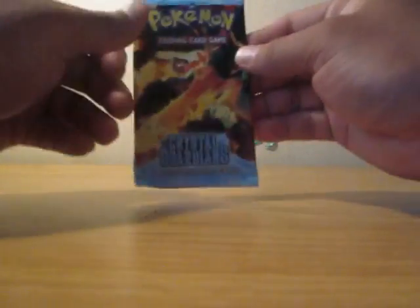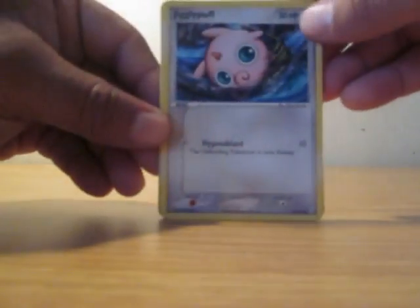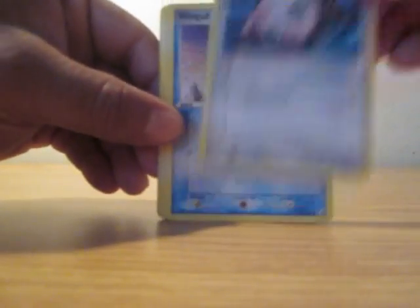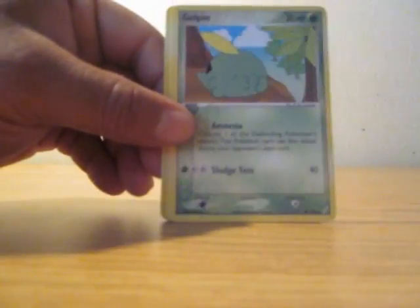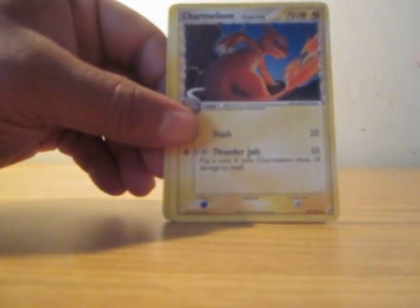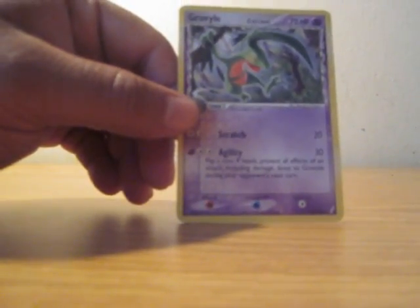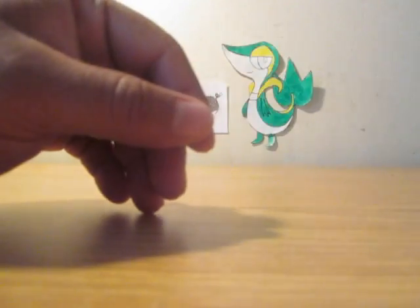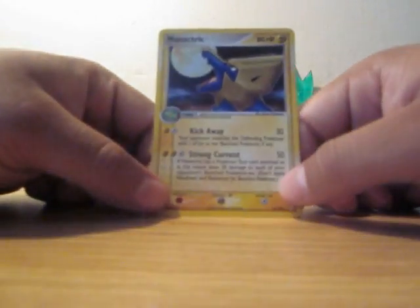There goes the last pack, the Blaziken pack. Hope for at least another Holo in here — I'll be okay with another Holo. Jigglypuff, Wingull, Trainer, Tricot, Spoink, Gopin, Charmeleon. The Reverse Holo is an Electric, and the Rare is a Grovyle. Out of 5 packs, I pulled one Holo — the best Holo — so it's okay. Okay pulls.